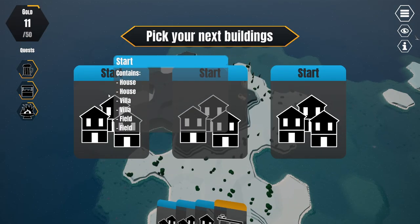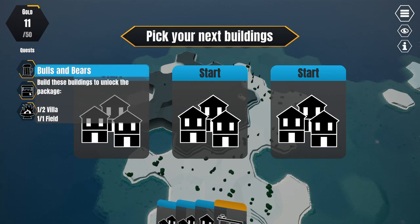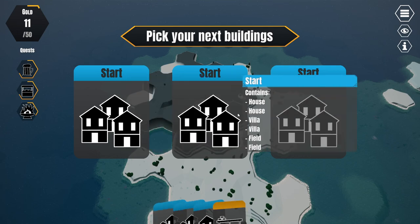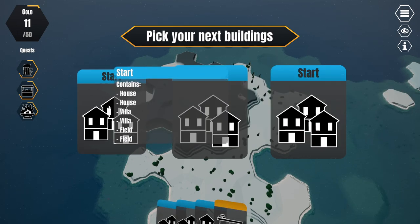Okay, now we get a new set of packages. Because I'm going to fulfill some quests, I'm going to need something that gives me houses or fields. These starter packages are all the same — they all give me two houses, two villas, and two fields. So I'm going to grab one of those.